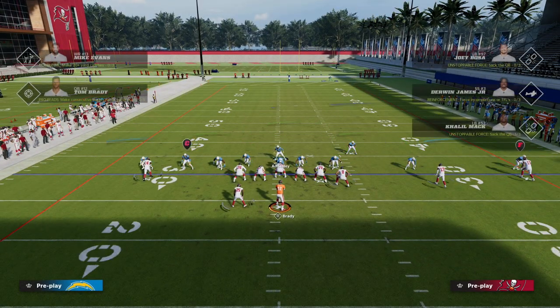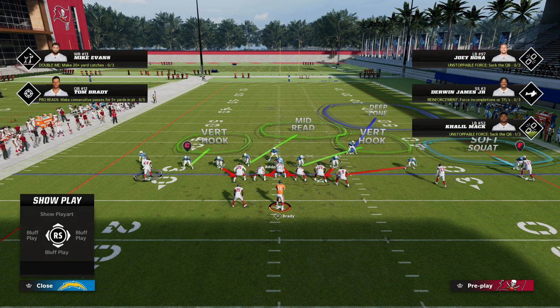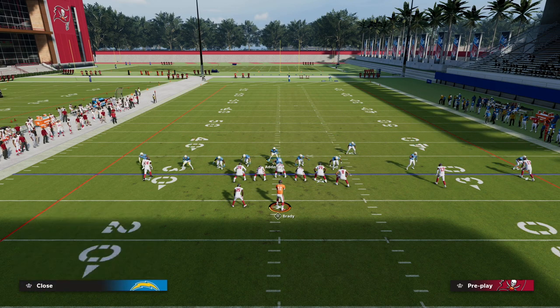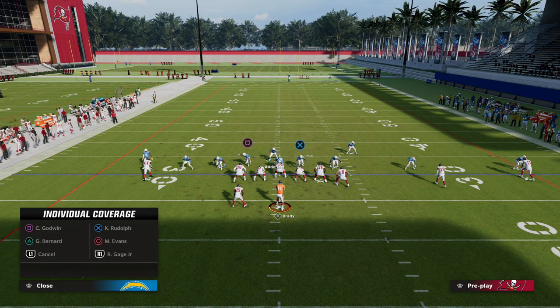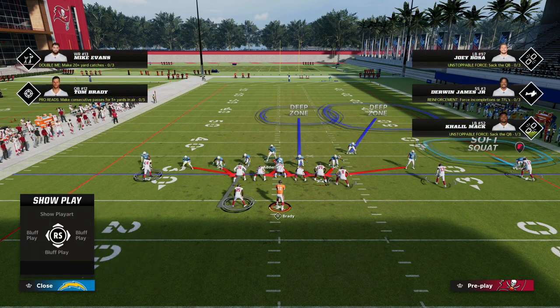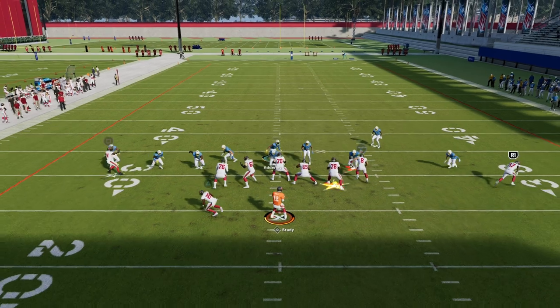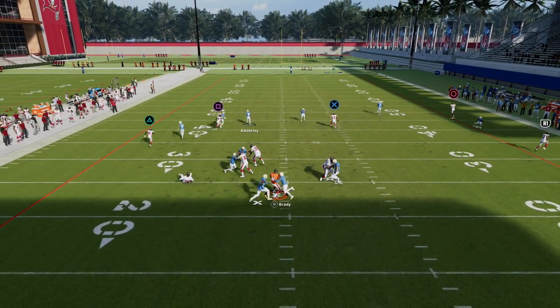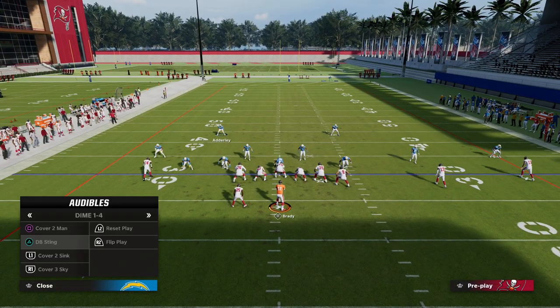There's so much you can do within this formation that people sleep on — especially with the show blitz feature and the way it brings that right-side safety down. I can then play Cover 2 to one side of the field and regular coverage to the other side — man on the left and zone on the right. This is very confusing for opponents when you start playing it in a game.